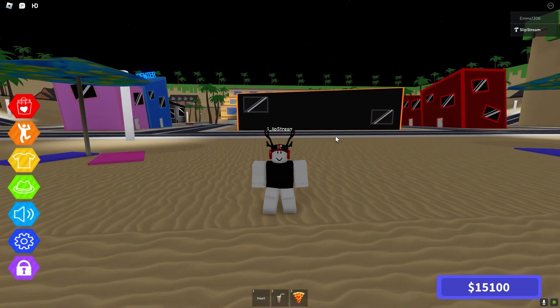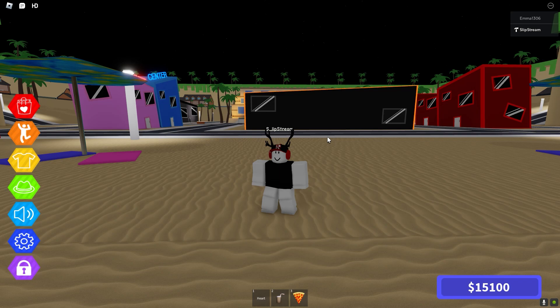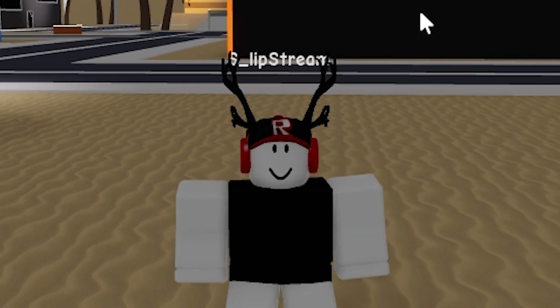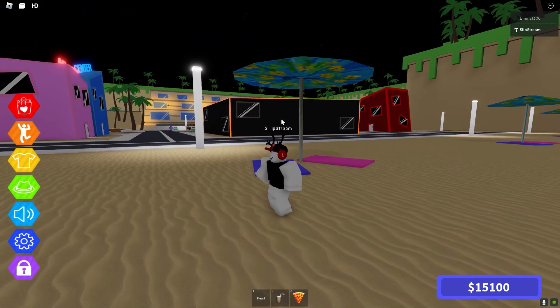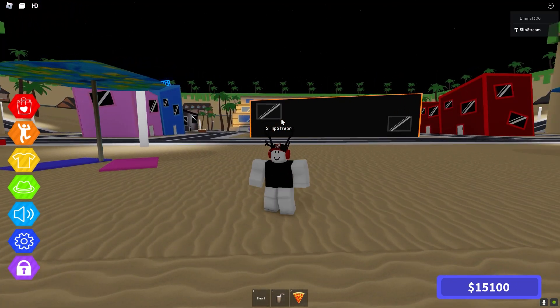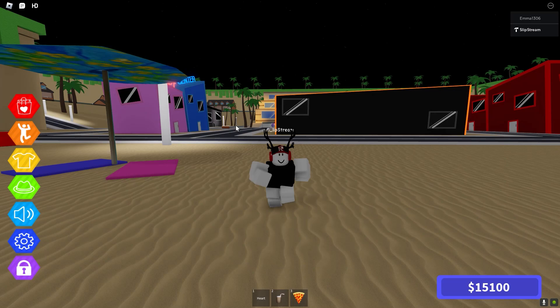Hey, what's up y'all, welcome back to another video. I'm a little tired right now but I wanted to showcase this script real quick. Basically it gives you the ability to have HD admin ranked — it basically gives you the ability to open up HD admin and rank yourself above owner in any game that has HD admin, as long as you have a server side. For this example we're going to use server side dot fun — I put it in my own game just to test it out.